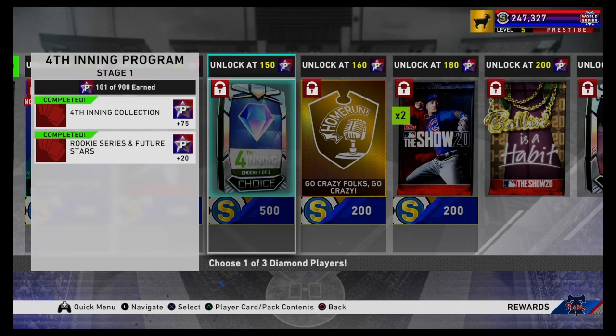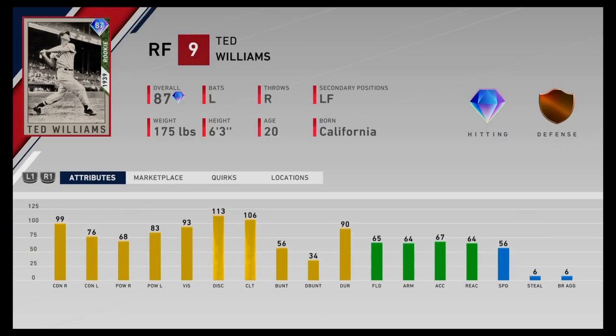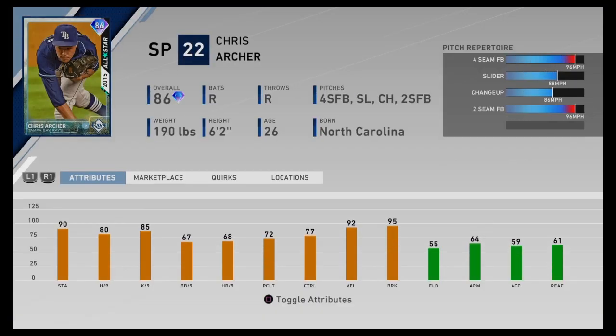I'm not going to go over all the rewards, just the main stuff. They added diamonds into the 150 program point pack. We've got an 87 overall Ted Williams right there — looks pretty good, from 1939 when he was a rookie. Then there's an 86 overall all-star from 2015, Chris Hatcher, with a 4-seamer, slider, change-up, and a 2-seamer. Probably not going to make most people's teams at this point in the year.